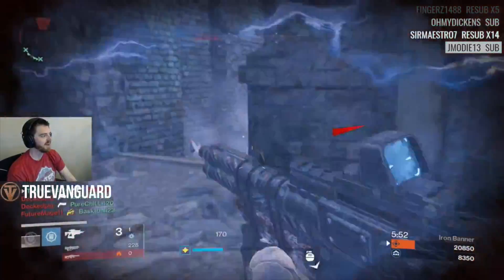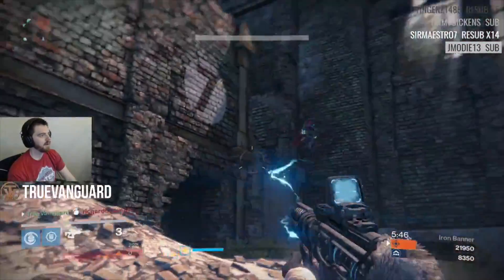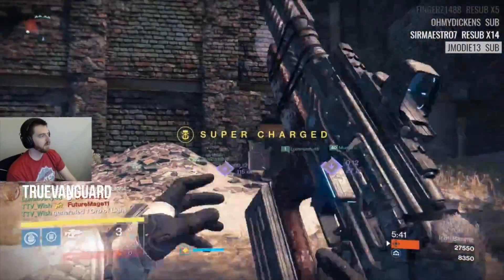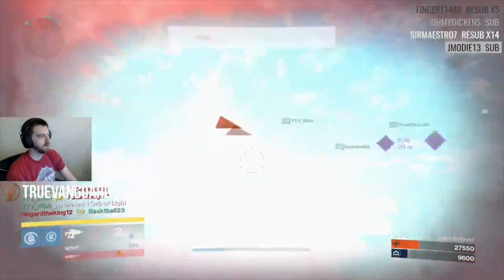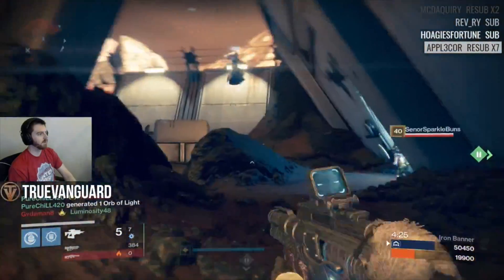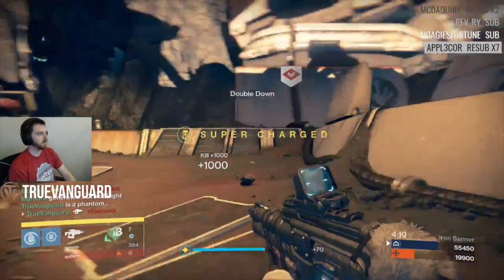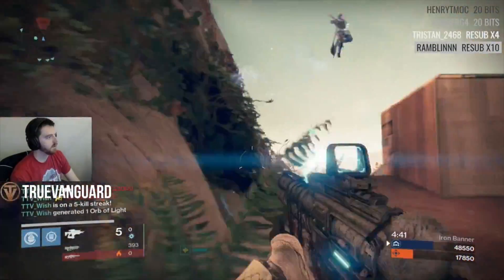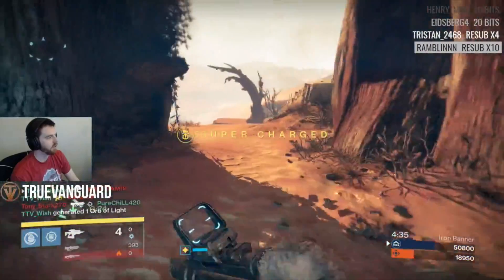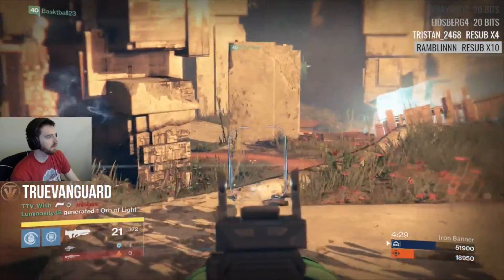Each discipline bar reduces your grenade cooldown by between seven and eight seconds — at the upper end it's nine seconds, at the lower end it's seven. Strength is just like discipline. Those seconds matter. In Destiny, abilities are becoming more and more important to winning engagements and winning matches as gun skill decreases in importance. Each individual stat bar matters more and more. You can get by with tier 11, but I wouldn't recommend handicapping yourself by going lower than that — tier 11 is the standard minimum.